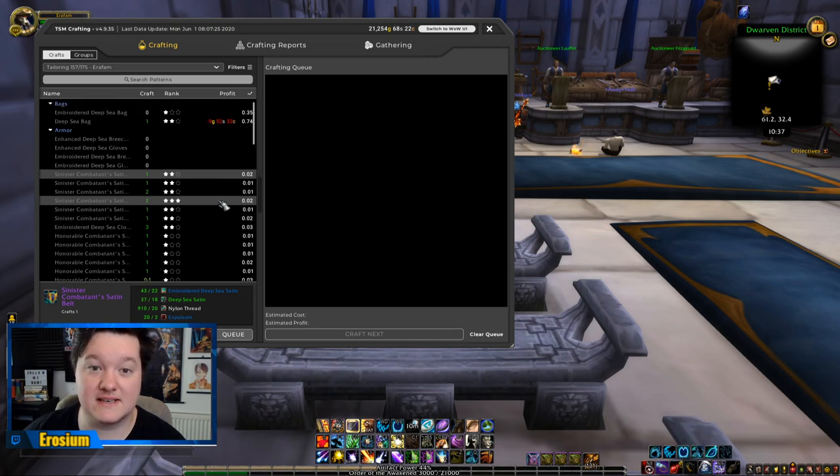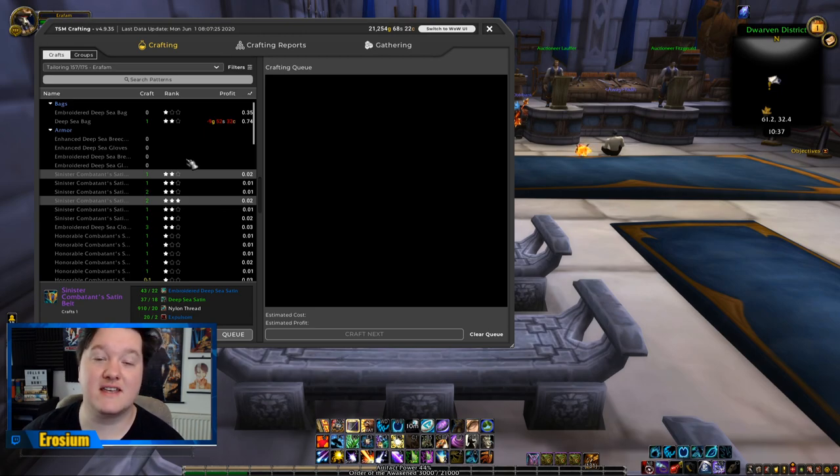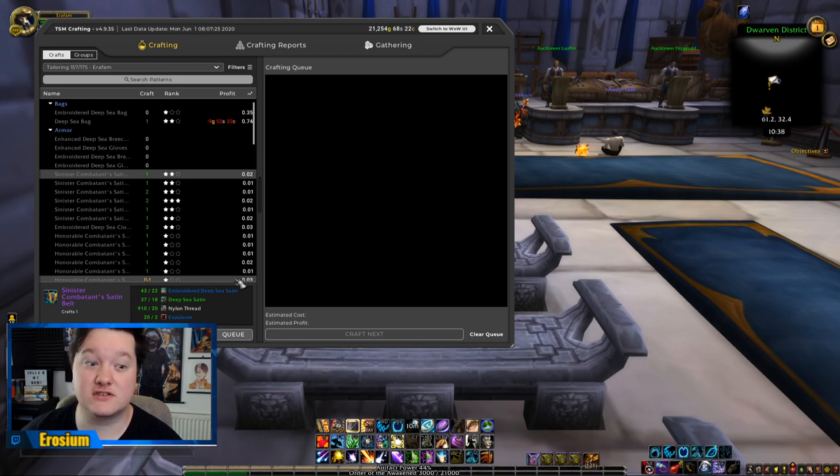When items are not showing profit, it basically means they can still be profitable but TSM can't work out the profit because there are certain materials within that crafting recipe that you cannot buy on the auction house. So they do not have a value TSM can reference — it can't say this is how much it will cost to make that item, and because of that it can't create an overall worth.